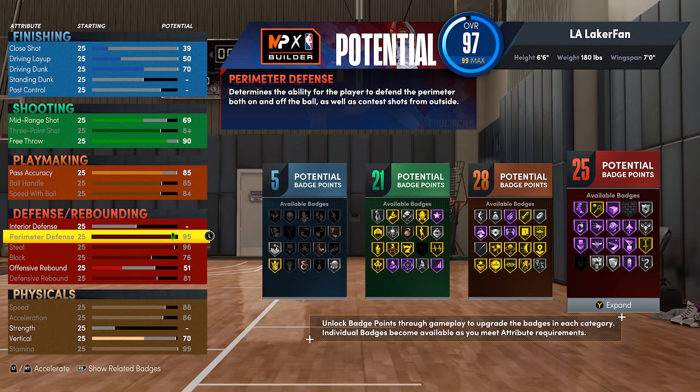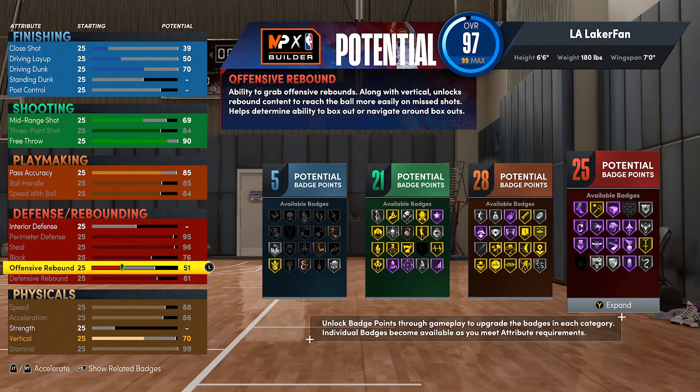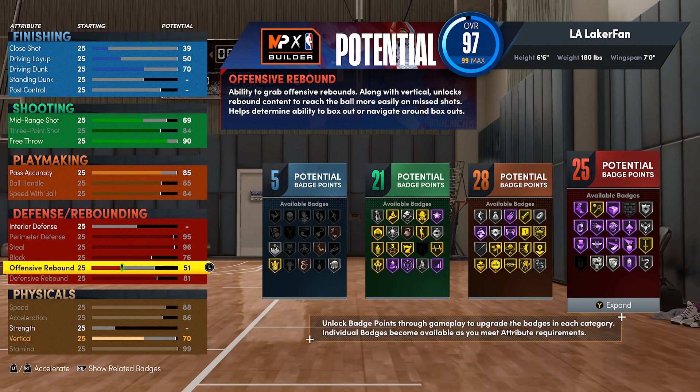The only downside to this build is you only get silver Unpluckable — you can modify to get gold, you just need 87 ball handle, two more points. This build gets Hall of Fame Clamps, all the perimeter defensive badges, exactly 96 steal for Hall of Fame Pickpocket, and the ability to defensive rebound. I still have two attribute points left over. I'd recommend putting them into offensive rebound because if you're isoing the point guard every single time for easy twos, the opposing bigs will drop down to help, and when they do your teammates are open for corner threes. With offensive rebound at 79 and six-foot-six with Silver Rebound Chaser, you'll be capable of grabbing those offensive boards.